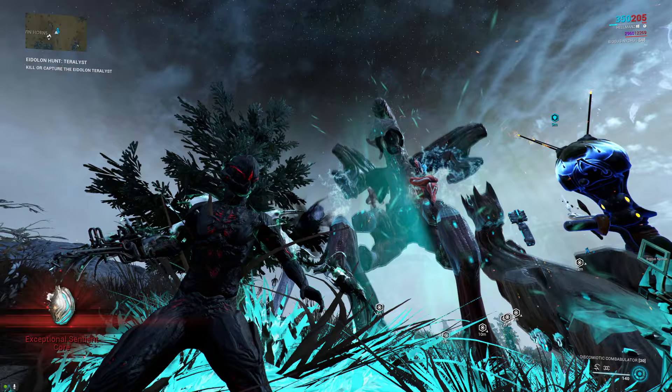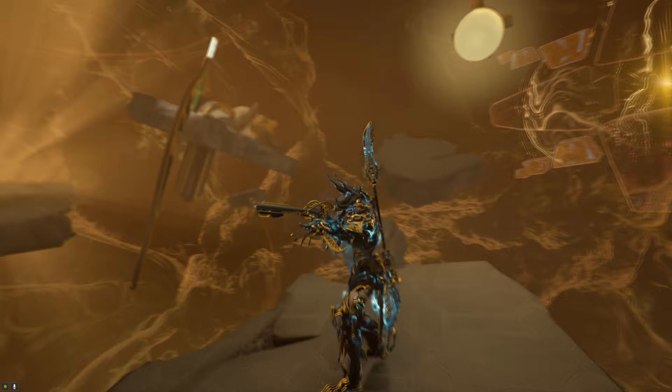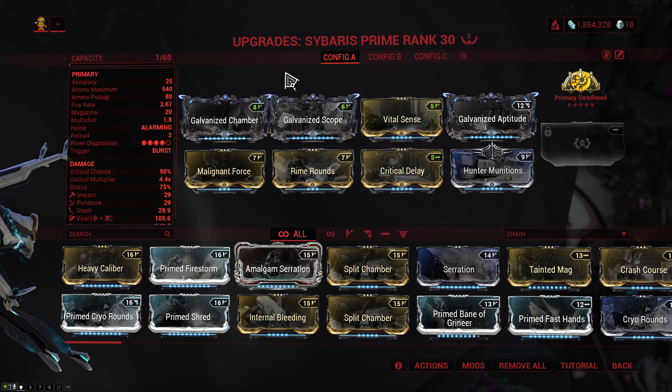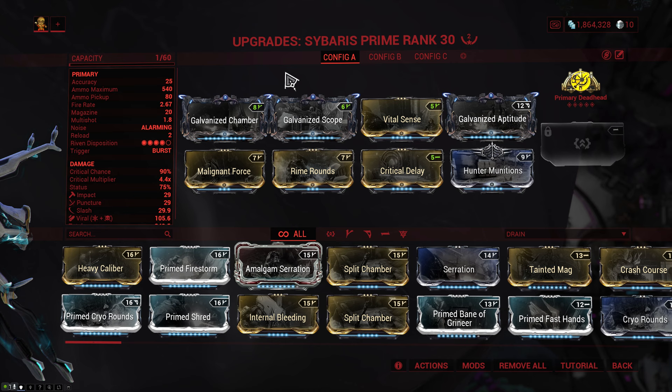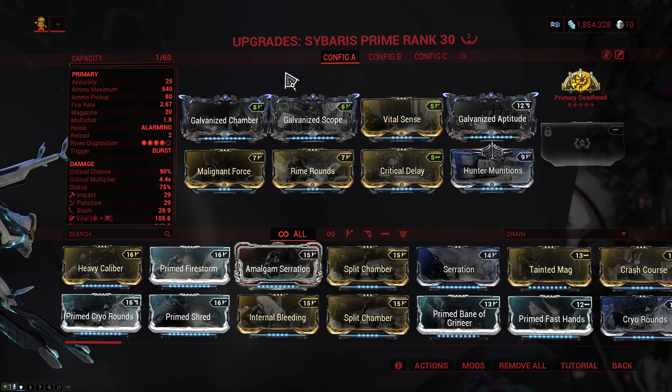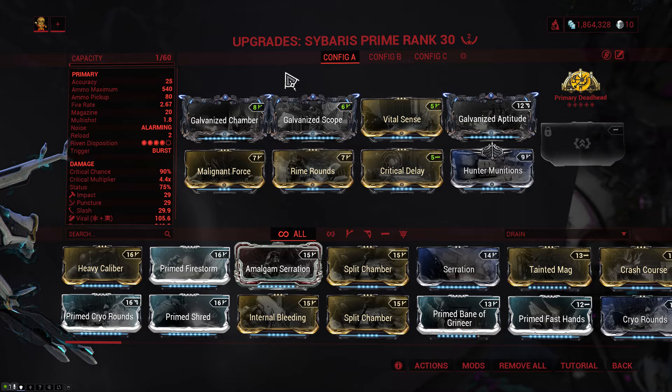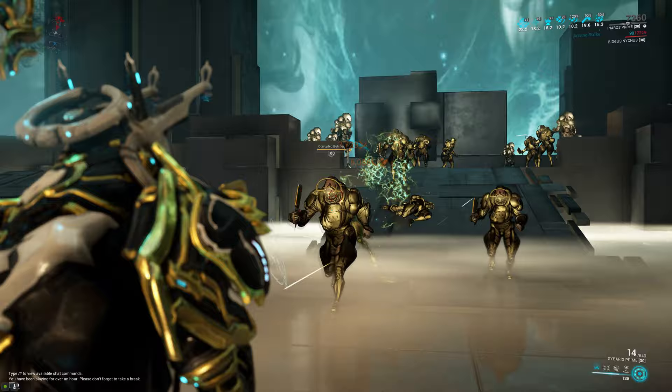And that leaves us with the Burst Rifle, and after a bit of consideration I ended up giving that one to the Sibiris Prime. The build starts off with Galvanized Chamber, Scope and Aptitude as well as Primary Deadhead for the extra damage and headshot multiplier. I once again like to double down on crit chance with Critical Delay, and we run Vital Sense for crit damage. To top it all off, we run Malignant Force and Rime Rounds for viral status, and Hunter Munitions for slash procs. The Sibiris doesn't kick a lot so you don't need recoil reduction, and the ammo economy is very good on it, so you don't need ammo mutation either.